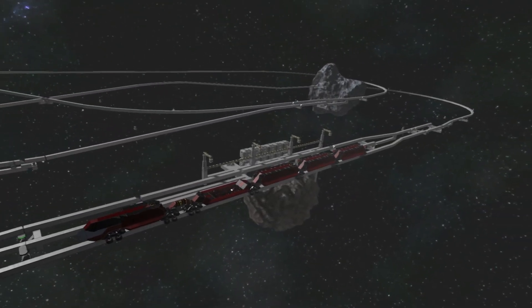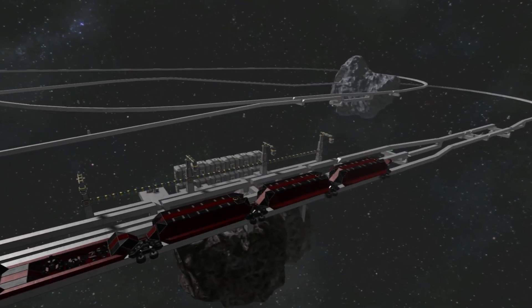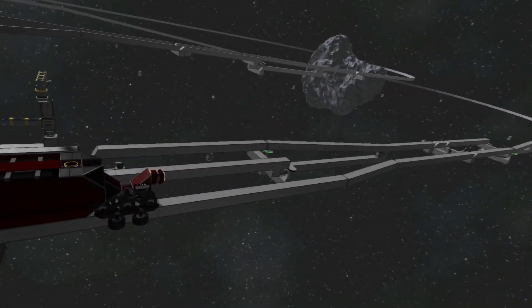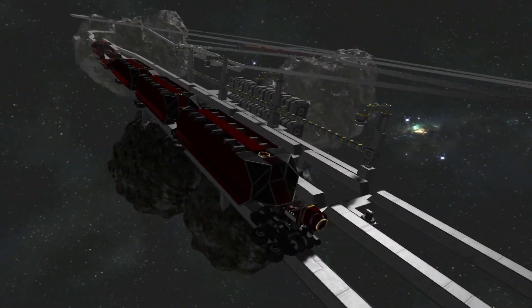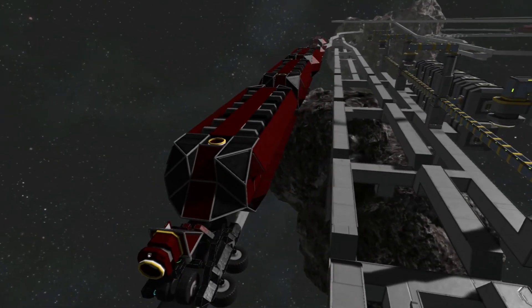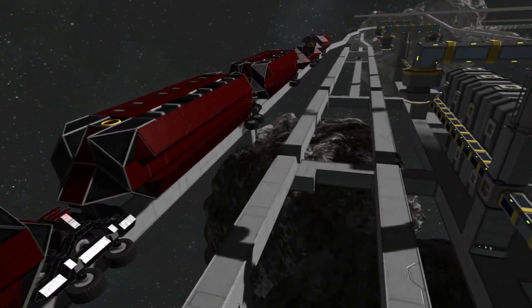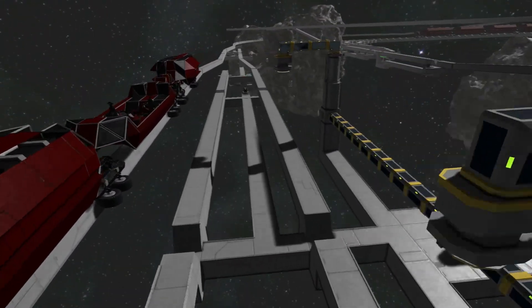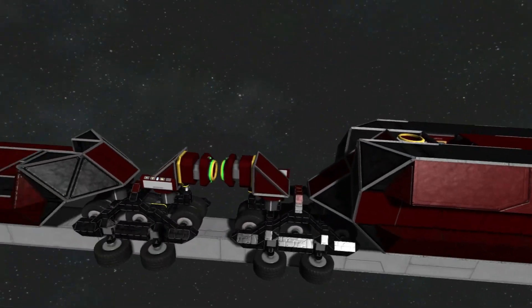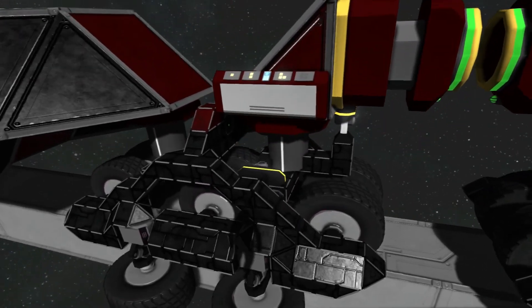Alright. So it's against my better judgment, but we're gonna do this one. A lot of you have probably seen this on the workshop — it's the Dawnstar Train. Pretty much exactly how it sounds, it is a supposedly fully functional train. I say supposedly because I'm factoring in user error. The impressive part to me is that there's no mods, according to the description.